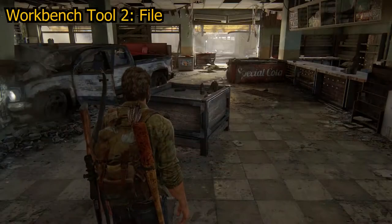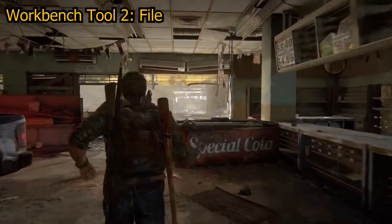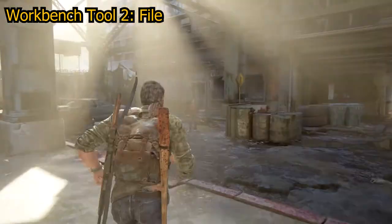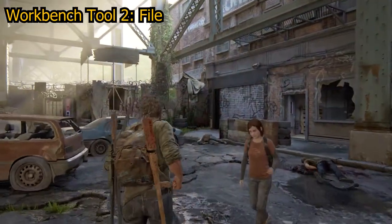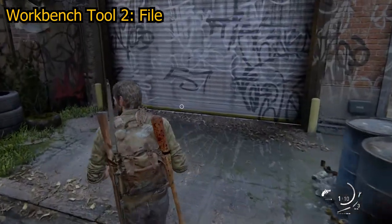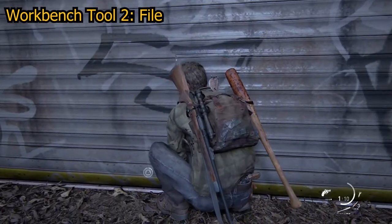Workbench tool number two, the file, can be found in the chapter Pittsburgh: Alone and Forsaken. Once Ellie and Joel take down all of the humans during the ambush at the start of the chapter, go through the shutter into the room with the corpses on the table, which again is story progression. Once inside the room, look to your left to find the red toolbox on a table, which you can open to collect the file.